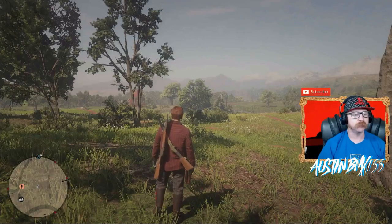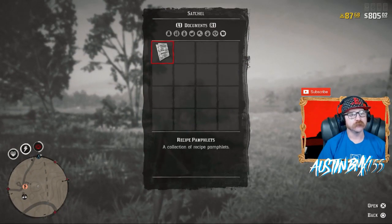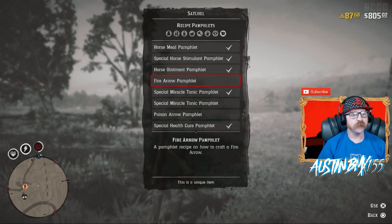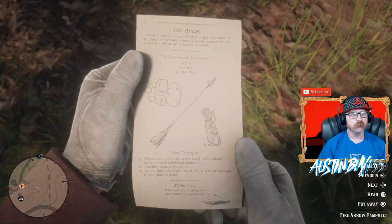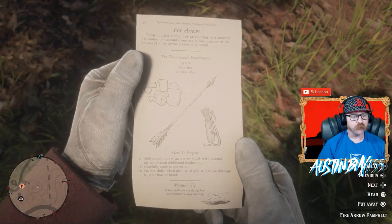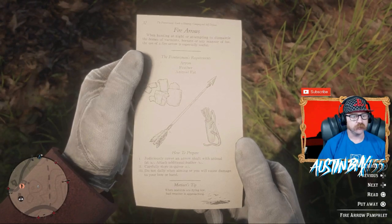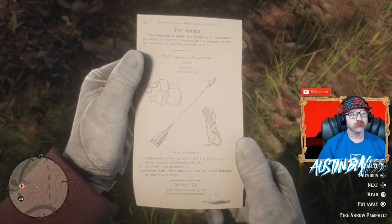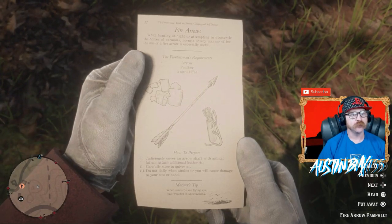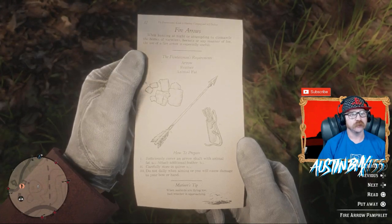Let's read them right now because we might need some stuff before we go to camp. Let's go into your satchel, go to Documents. Let's do Fire Arrow Pamphlet first. Here it is. Pretty easy — we need an arrow, a feather, and animal fat. That's it! The instructions say to coat the arrow shaft with animal fat, attach an additional feather, carefully store in quiver. Do not dally when aiming or you will cause damage to your bow or hand — so you've got to be quick with it. It says fire arrows are especially useful when hunting at night or attempting to dismantle the homes of varmints, hornets, or any manner of foe.